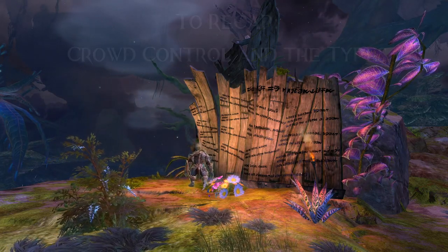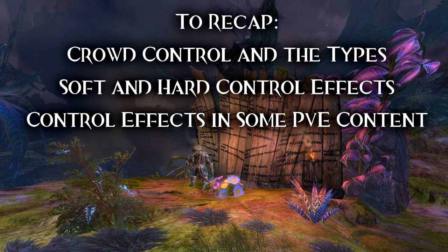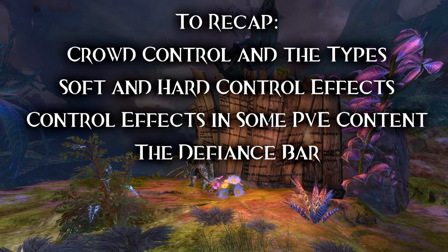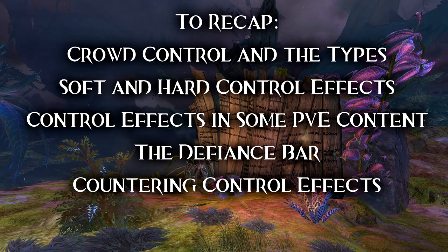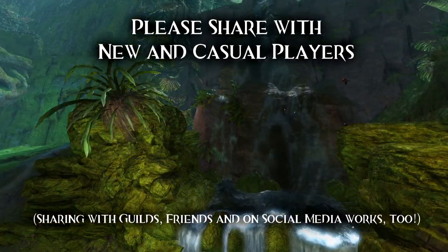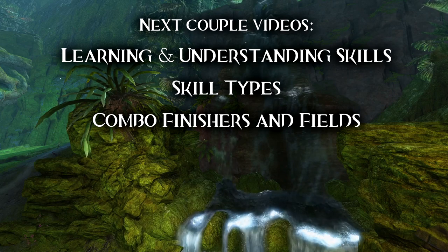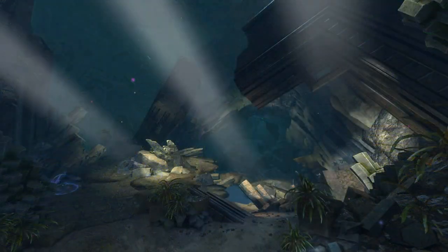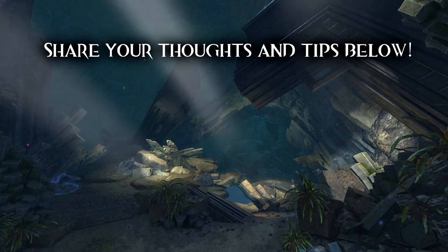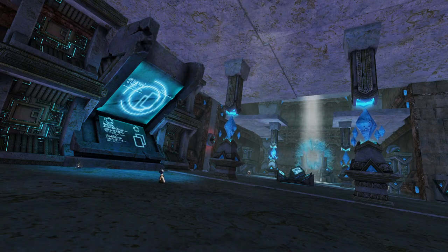In this video we covered what crowd control effects are and the different types, the differences between soft and hard control effects, how control effects can be used in PvE content, explained the defiance bar and how you want to quickly deal with it while mentioning situations where you want to be a little slower, and lastly how to counter control effects. Please share this video with new players or casuals who haven't a clue. Subscribe to the channel and hit the notification bell for the next videos about learning skills, understanding your skills, and the different skill types and which professions and specializations can use them. Leave a comment if you have something to add — which events need less CC, which events have bomb pushing mechanics, how to better counter CC, or whatever else you think I may have missed. Thanks for watching — until next time!